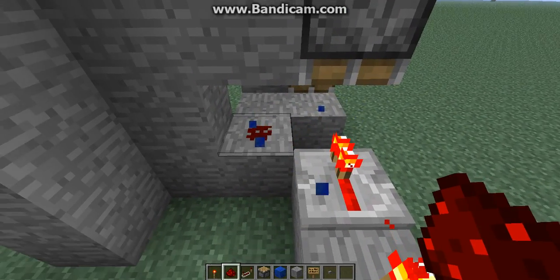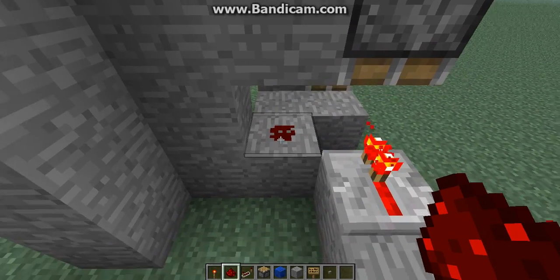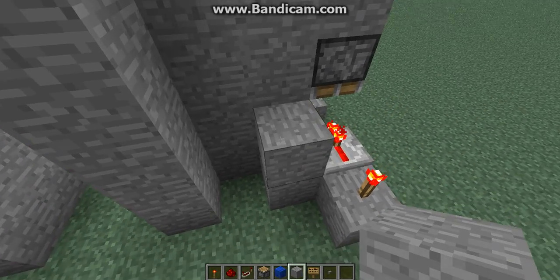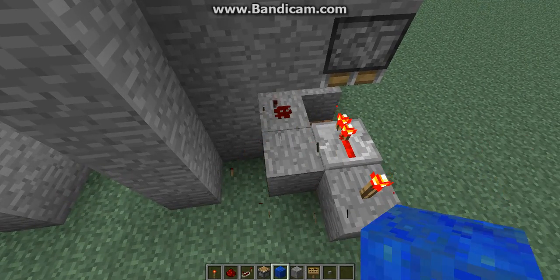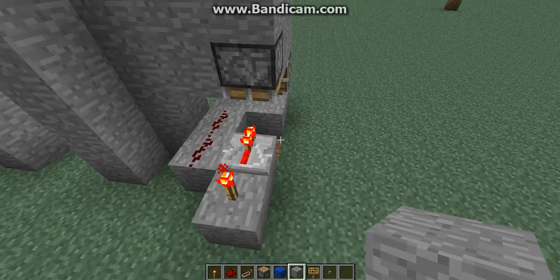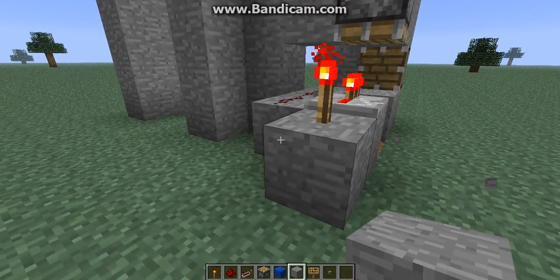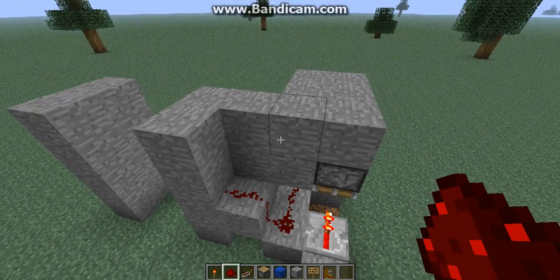Put a block here. As you can see, once I destroy the block, the redstone will be deactivated. So just line it up. See if it still works — it should be fine.